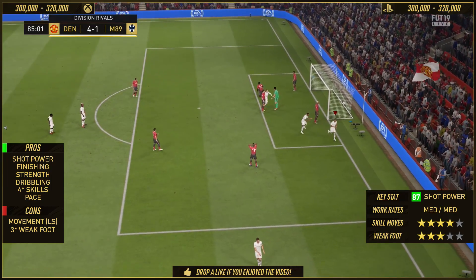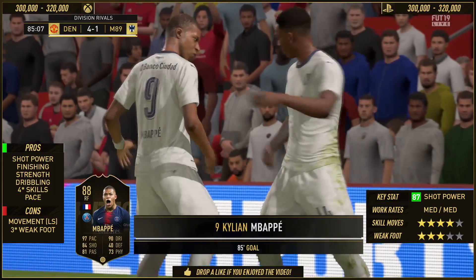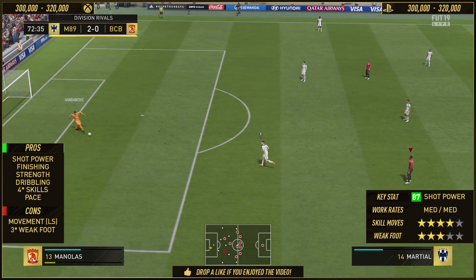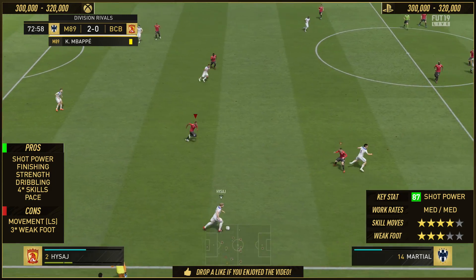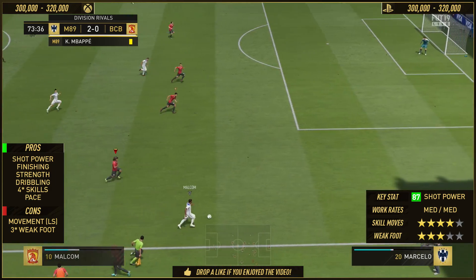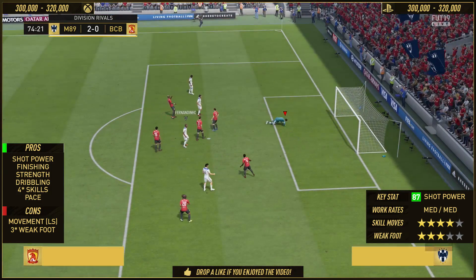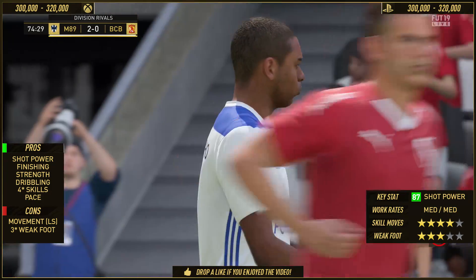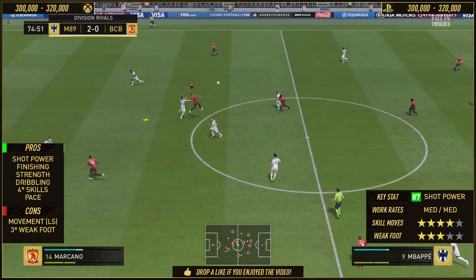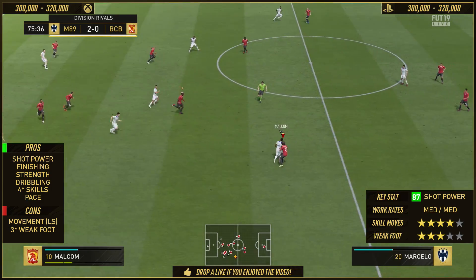Mbappe does put it in the back of the net. But the rest of his pros — we've got the strength, the 77 strength. The aggression is not there, but the strength is definitely there and he can definitely hold off a player on this game. In terms of four-star skills, you can pull off the stop and turn and stuff like that — very effective on this game with certain players, especially if they've got strength, and Anthony Martial is one of those. He goes one-on-one with the keeper, holds his composure, and puts it in the back of the net. And the pace: the acceleration is very good at 88 and the sprint speed is 90. He's very quick — put him on the last shoulder of the defender and he's in behind every single time.